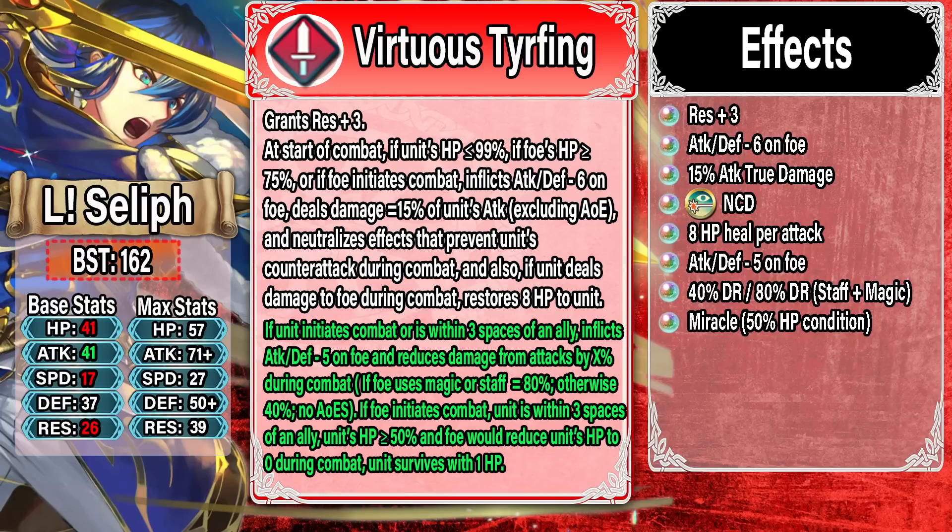Whenever he deals damage to a foe during combat, he also stores eight HP to the unit. And that's not even the refine — that's just the base weapon that got upgraded. This is an absolutely insane upgrade; they put so many effects into this weapon. This is already so many things we wanted to see for Seliph, and they just improved everything.